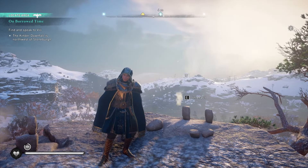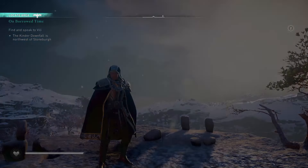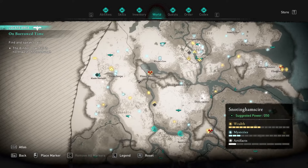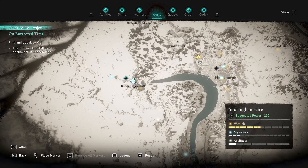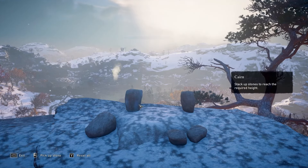Hey guys and welcome back to another Valhalla guide. Today we're doing the how to stack the current stones in Snottinghamshire, located at the north of the map towards the left side in this zone right over here, near the Kinder Downfall area.